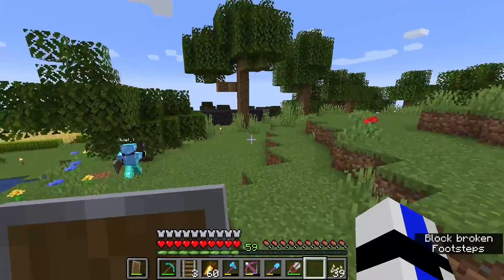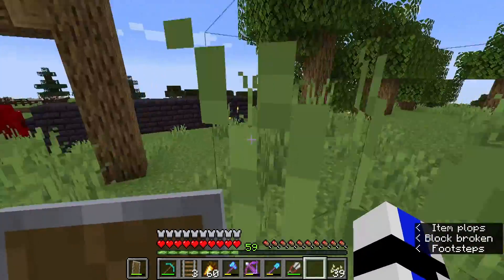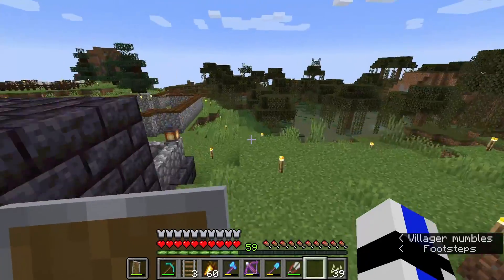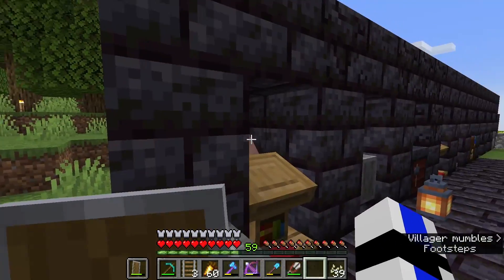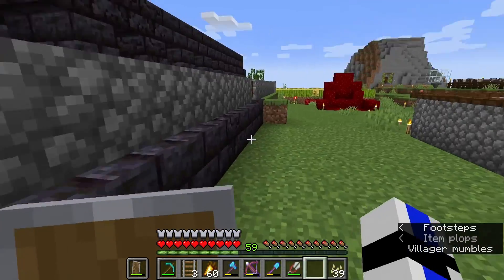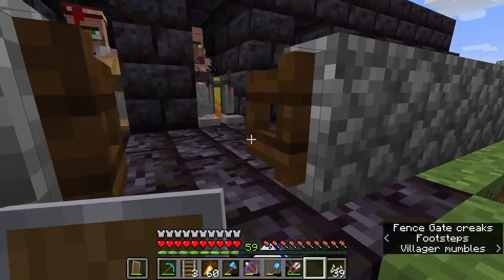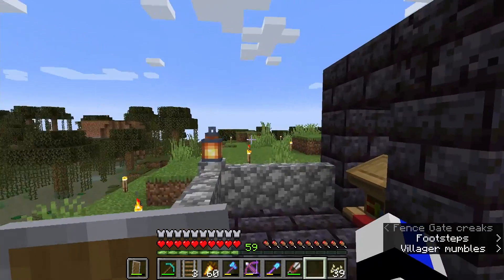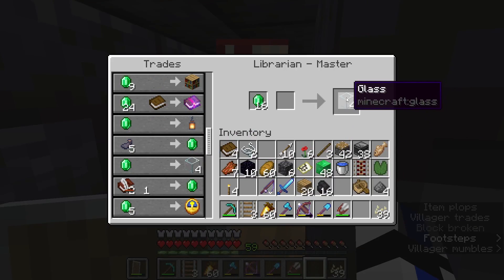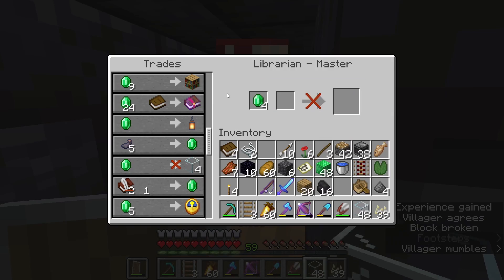Glass — who sells the glass again? Is that the librarian? Librarian, yes. Check if your trade is one emerald for glass, because I have that discount. Oh yeah, because you're the one who cured him. Just in case you don't have that discount, Dan. It's one emerald by default, so that's good.